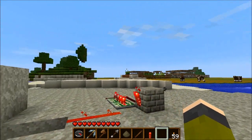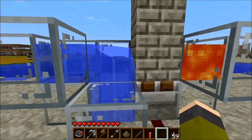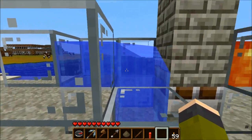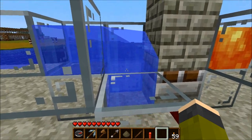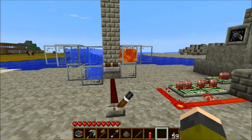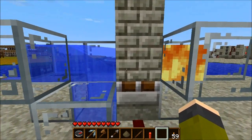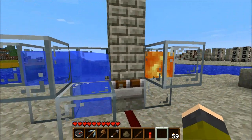When that gets fully done we'll come back and show you how it repairs itself. Here's the basic mechanism: it has some water that goes downwards. If water doesn't go downwards it'll travel over the piston and make this lava into obsidian. So the lava slowly goes down, touches the water, and makes that block into cobblestone.